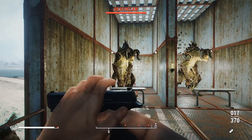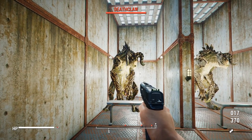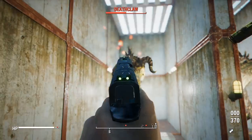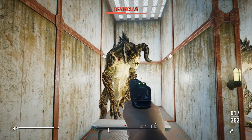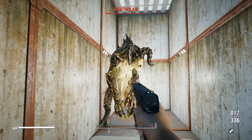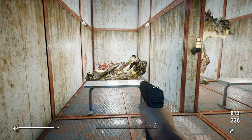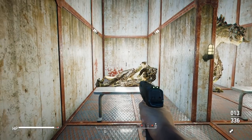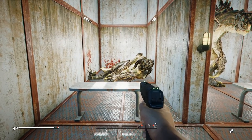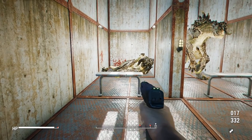Starting with the M&P9, no attachments and no perks, against a standard Deathclaw. We got about halfway through in one magazine. We could probably have done it in exactly two magazines, though with the Deathclaw flinching we didn't always hit the weak point. So we can chalk that up to about 34 bullets — roughly 30 to 40 in actual combat.